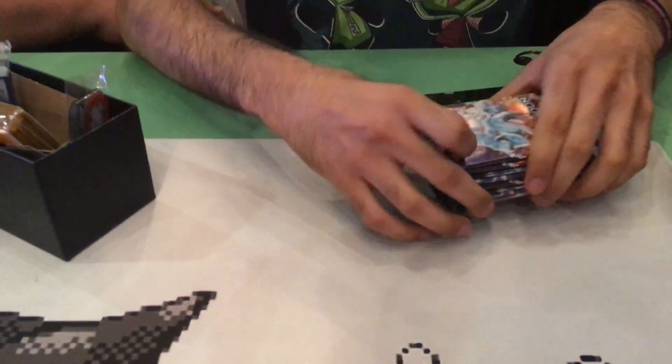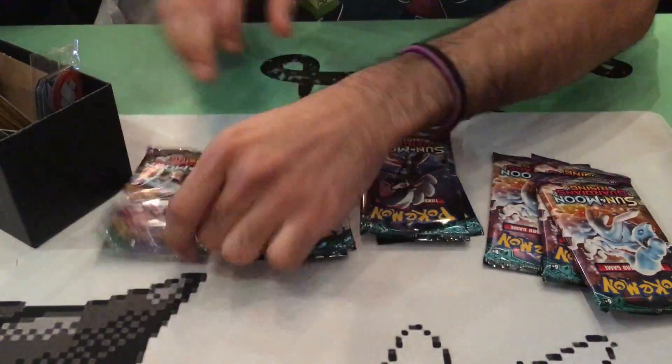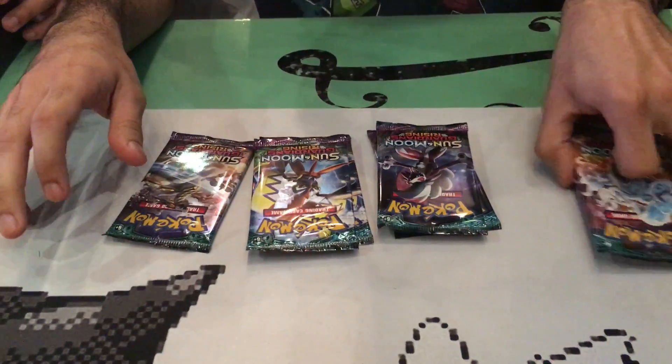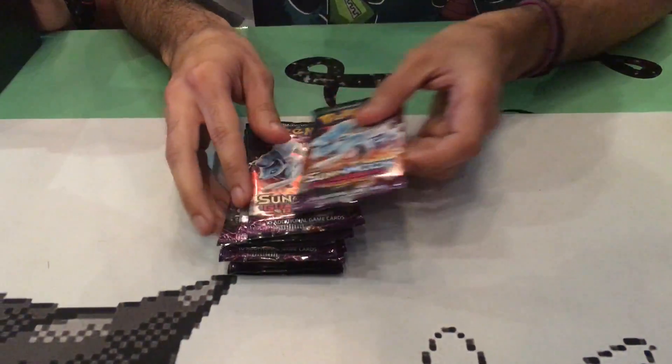If you guys want the code card, you can have it. Here's a code — I'm sure all of you have it now. Alright, so we have three Ninetales packs, two Lycanroc, two Tapu Koko, and one Kommo-o pack. We're going to open them in that order. Alright JC, take it away my man.